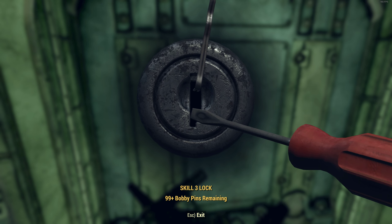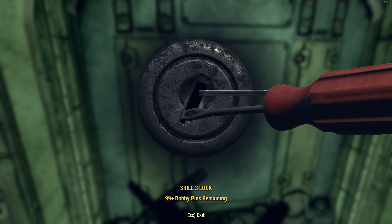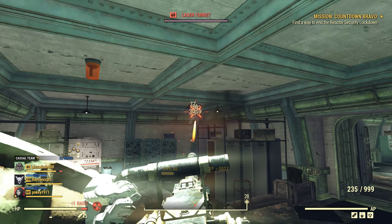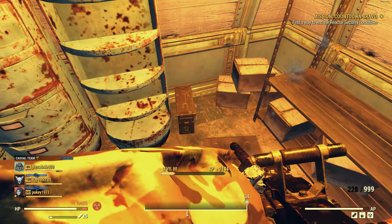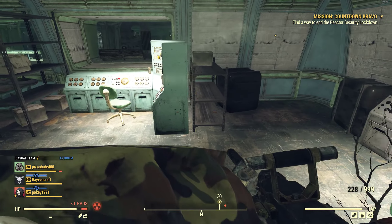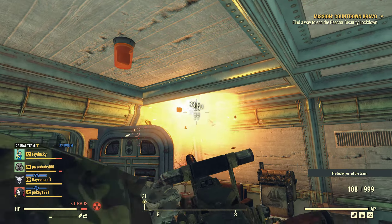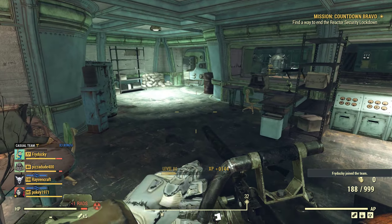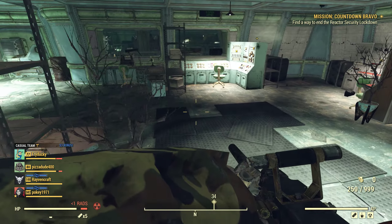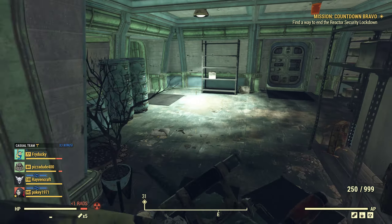Here's the first door requiring level 3 lockpicking to get through. There's going to be more turrets in here and some ammo. After you've reached the next room the only way to continue is if you have level 3 security. Even though I don't have it, that's okay because I just wanted to show this room and the possibility of speed running this area.